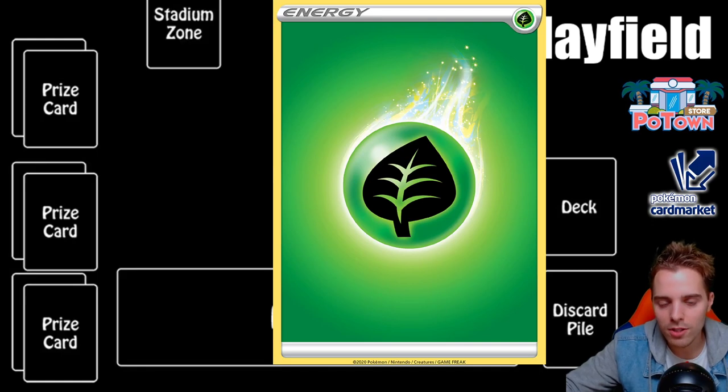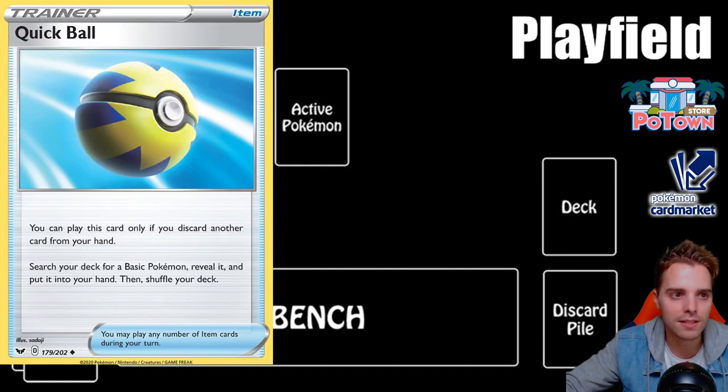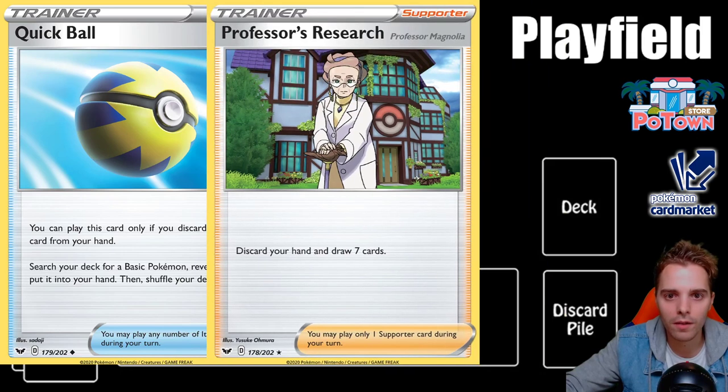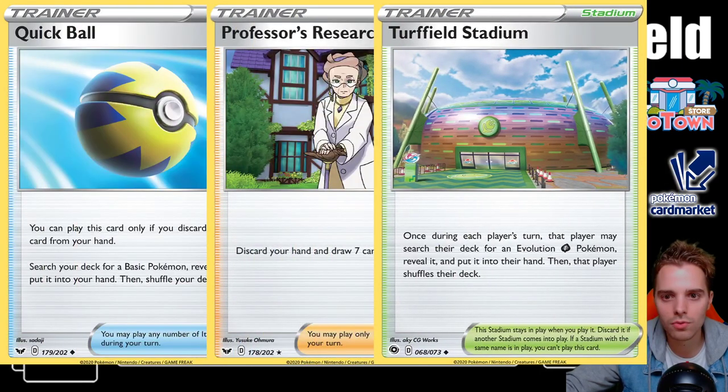Now let's talk about trainer cards, which are the bread and butter of every deck. There are a few types of trainer cards. You can have item cards — like Quick Ball, used in almost every deck. You have supporter cards, and you have stadium cards. Let's explain the difference between all of them.